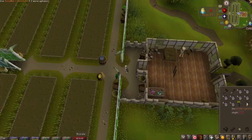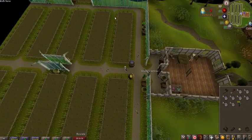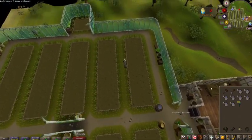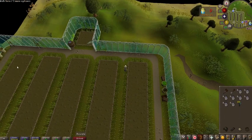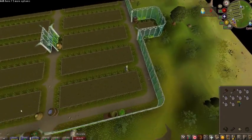Going through the door you will immediately be given a Gricoller's fertilizer — go ahead and drop that because it doesn't mesh well with the way we're going to be doing it. I have my camera facing south. Whenever you come in you will see five patches on the south, five patches to the north, as well as a little individual spot. We're not worried about that individual spot — we're focused on three on the south and two on the north.